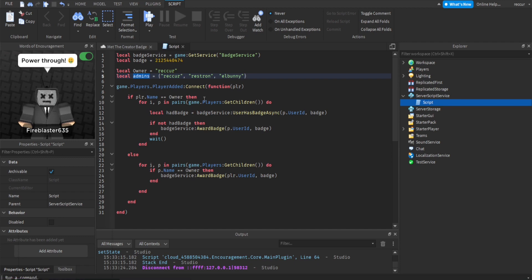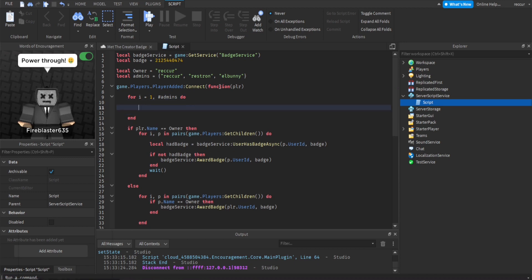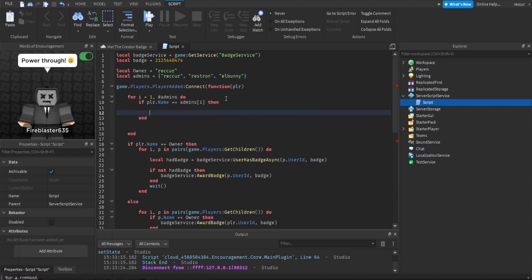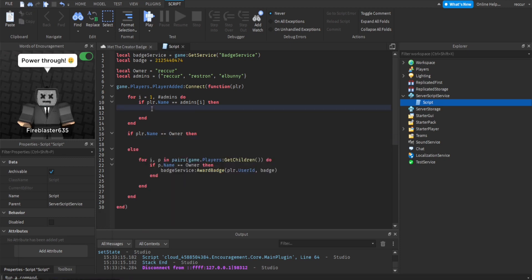But let's say you want to make it meet the admins instead of meet the creator. All you have to do is instead of the if statement, make a loop through the admins table. For i equals 1, #admins do — if player.Name equals admins[i] — so whenever it loops, we check each individual index to see if the player's name is either one of these — Recur, restaurant, etc. So these are all the admins.